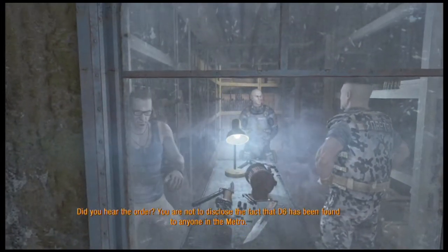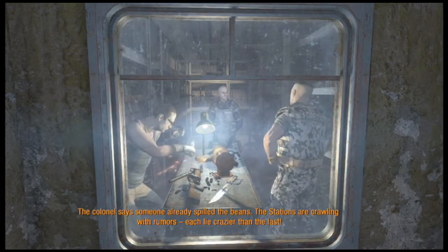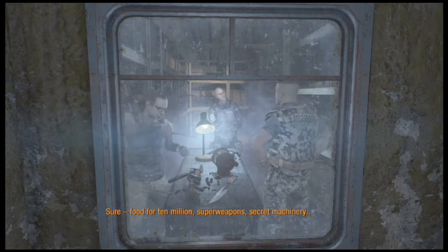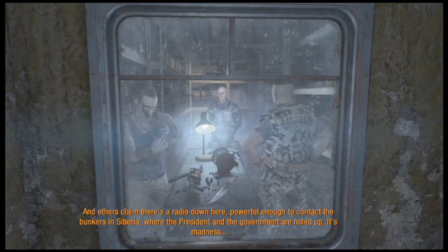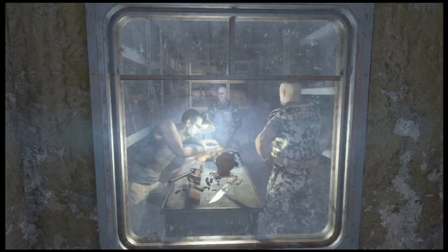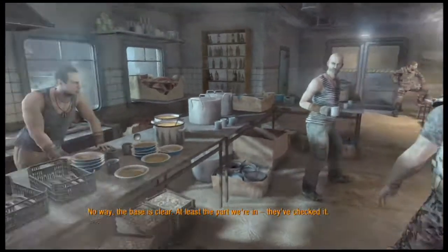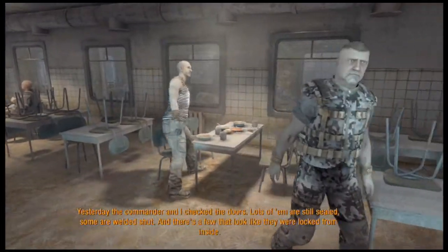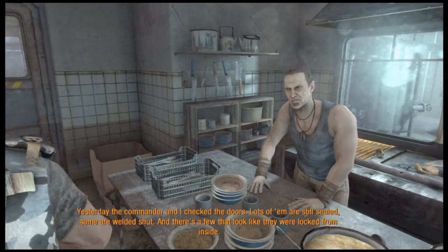Did you hear the order? You are not to disclose the fact that D6 has been found to anyone in the Metro. The colonel says someone already spilled the beans. The stations are crawling with rumors — each one crazier than the last. Food for ten million, super weapons, secret machinery. Others claim there's a radio down here powerful enough to contact the bunkers in Siberia where the president and the government are holding up. Yeah, it's madness. We're gonna get irradiated here for damn sure. No way, the base is clear — at least the part we're in. They have checked it. The commander and I checked the doors yesterday. Lots of them are still sealed, some are welded shut, and there are a few that look like they were locked from inside. These guys all sound like the same voice actor.